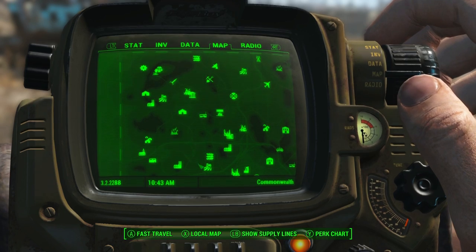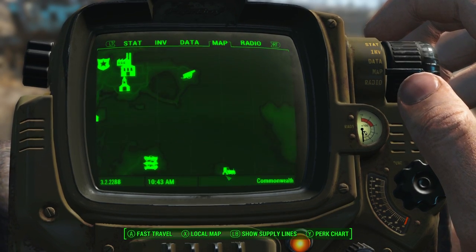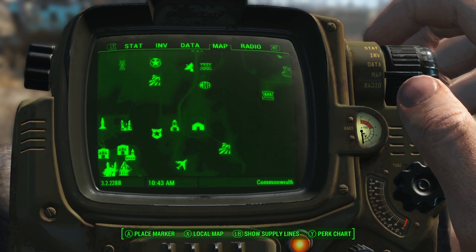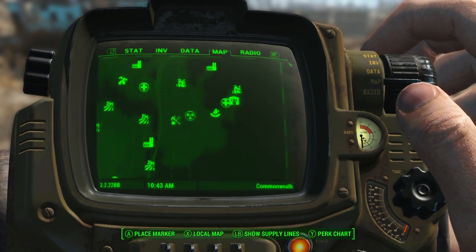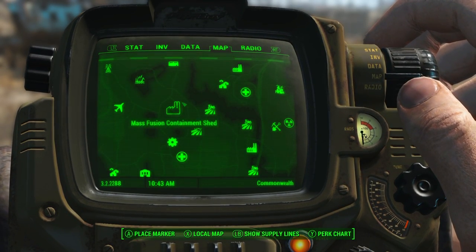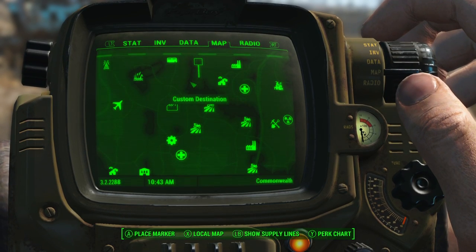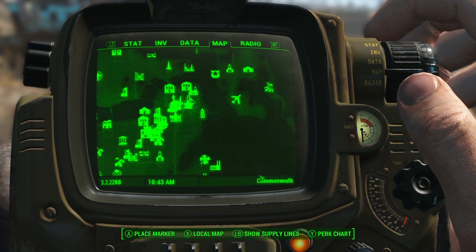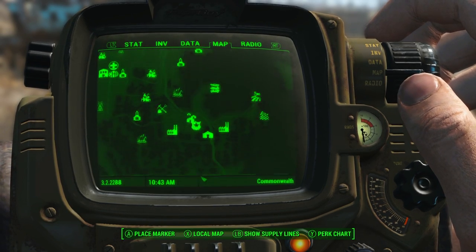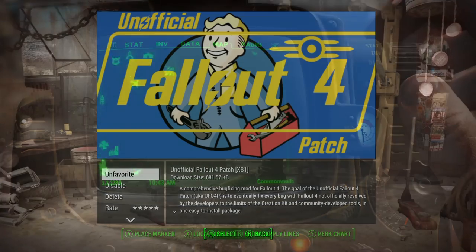Looking at the map right here, things are a lot more defined. The lightly shaded topographic areas are more defined than before, and you can see how defined the water lines are now. It's hard to point this out without a before and after, but all these lines are much clearer. Previously, some map markers would point you to the wrong location - this gets rid of that and gives you a much better Pip-Boy map to look at.